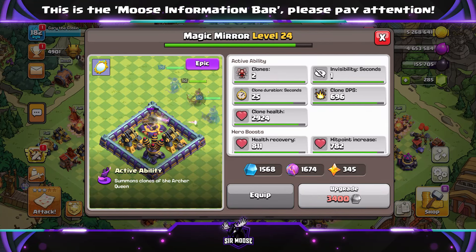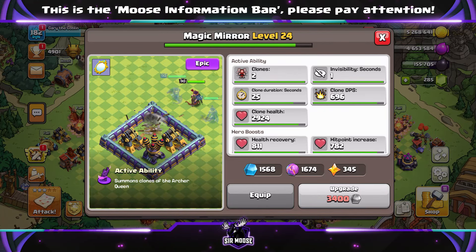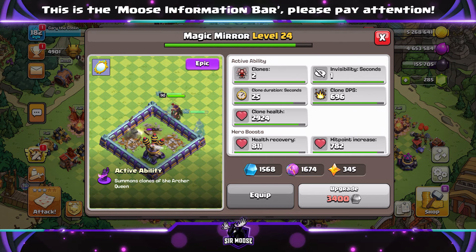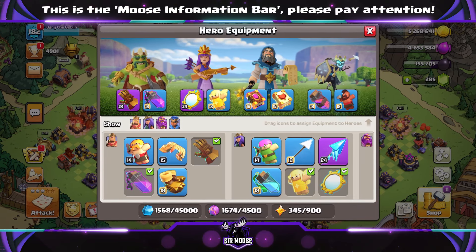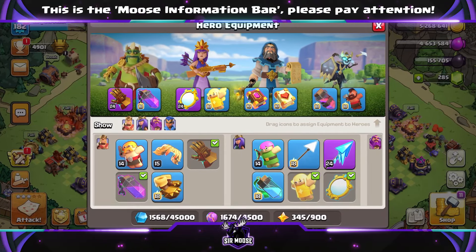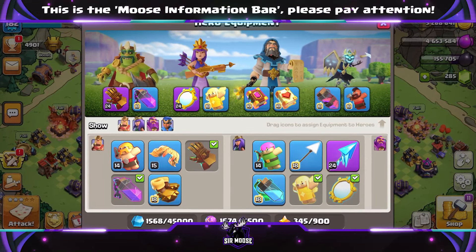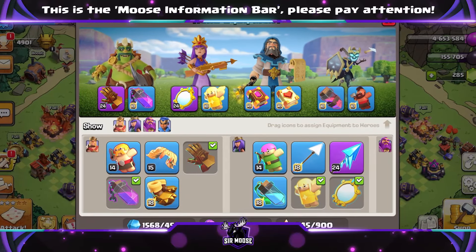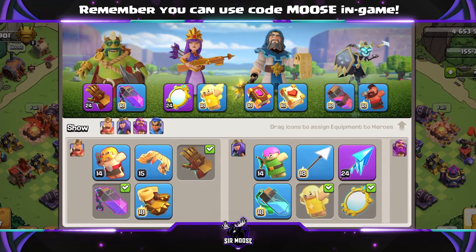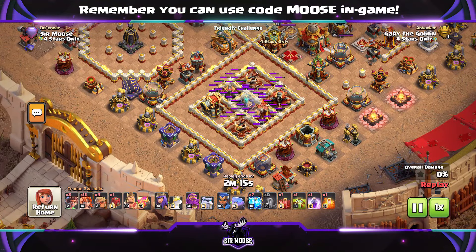We've got some new amazing hero equipment, the Magic Mirror. What I like to do is bring out a top three attack strategy for each Town Hall if there's new hero equipment. So here's my top three for Town Hall 15. This is the hero equipment we're going to be using: Giant Gauntlet and Rage Vial, Magic Mirror and Healer Puppet, or Frozen Arrow or Invisibility Vial, whichever works best for you. Eternal Tome, Healing Tome, Haste Vial, and Hog Rider Puppet.